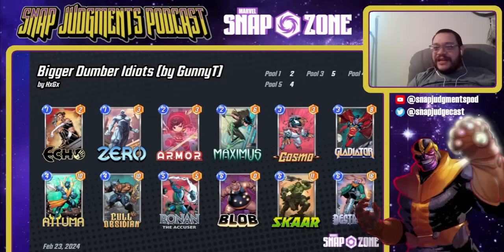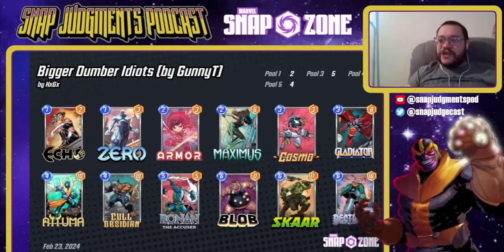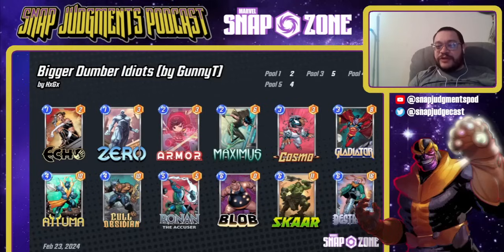This is Bigger Dumber Idiots by our friend Gunny T. Your goal is to play as many big things early as you can and end the game with Scar and other stuff — Scar, Maximus, Armor is incredibly powerful at the end. If you don't get that combo going, you can play Blob. Echo basically says I don't want to deal with my opponent's ongoing crap — an Iron Man can get too big to deal with. So you've got an Echo and a Cull in that lane, and now your opponent has to go taller than you, which is hard.